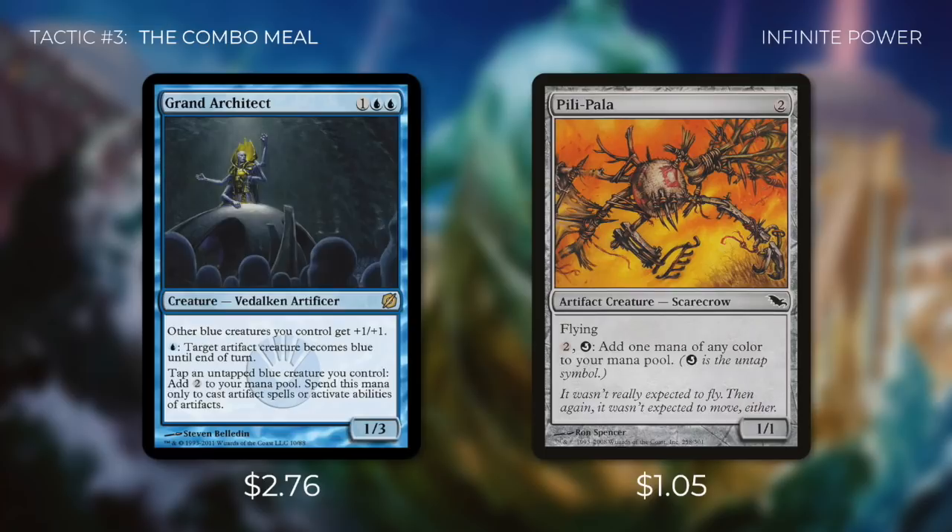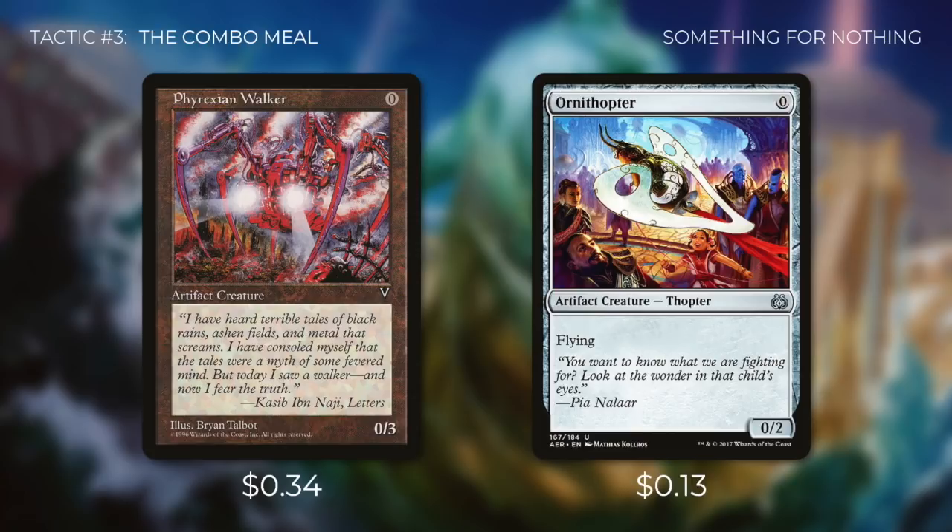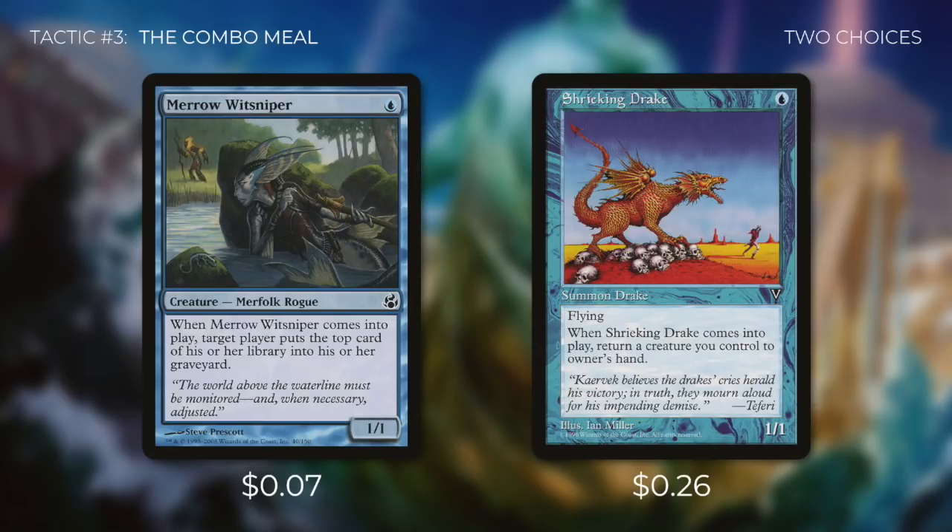Infinite mana is nice, but it doesn't actually win you the game. Remember Protean Hulk allows us to get creatures with total converted mana cost 6, and Pili-Pala and Grand Architect only take up 5 of that. So we're also going to go get Phyrexian Walker and Ornithopter, both of which don't cost us anything. Our total converted mana cost is only 5, so we still have 1 more to go. That creature is either going to be Merwit Sniper or Shrieking Drake, depending on what we have in our hand. When Merwit Sniper comes into play, target player has to put the top card of his or her library into their graveyard. When Shrieking Drake comes into play, we have to return a creature we control back to our hand. If we have any spell in hand, we're going to choose Merwit Sniper. If we don't, we're going to choose Shrieking Drake.